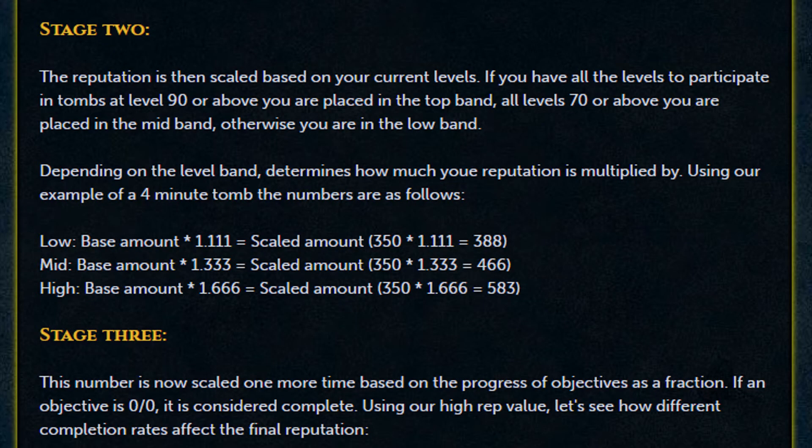Stage two: the reputation is then scaled based on your current levels. If you have all the levels to participate in a tomb at level 90 or above, you are placed in the top band. All level 70 or above places you in the mid band; otherwise, you are in the low band. Using our four-minute tomb example: low band is base times 1.111, equaling 388. Mid band is multiplied by 1.333, yielding 466. High band is multiplied by 1.666, equaling 583.